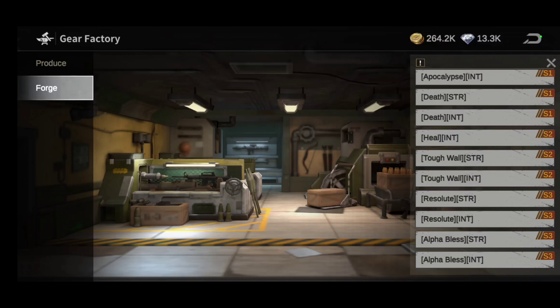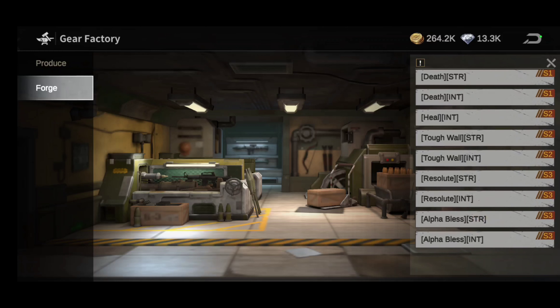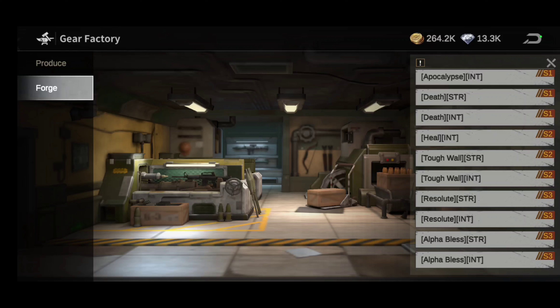When it comes to Season Two, I don't change much — you can throw on Tough Wall, though she's not really a main tank. In Season Three you can throw on Alpha Bless. Just make sure you throw Alpha Bless on one character in your lineup — don't put it on every character because it doesn't stack.